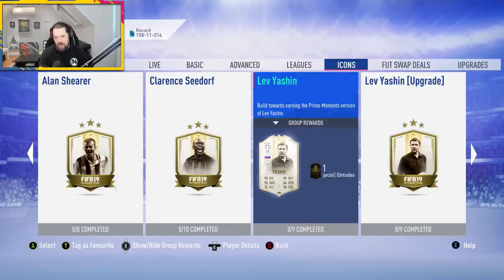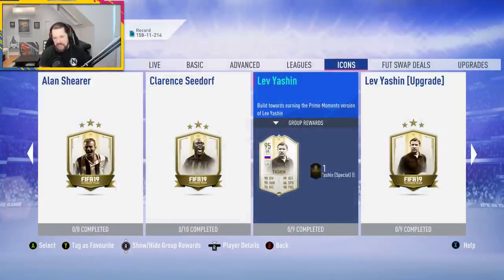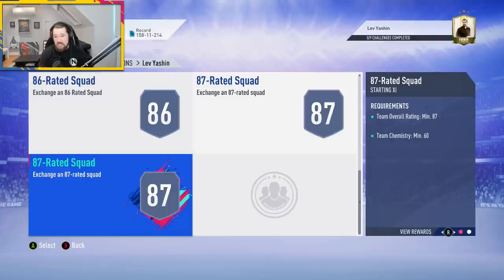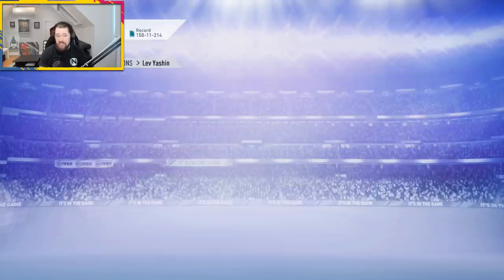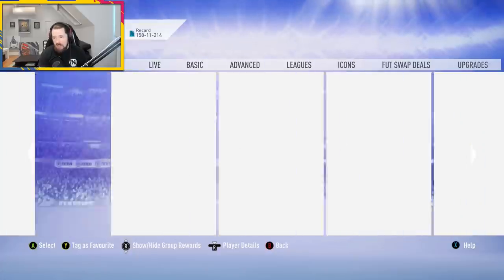Yashin is the new icon — in one sense it's like well done EA, you finally released a really high-rated icon; in another sense, it's a goalkeeper. Yashin is amazing: 98 diving, 99 reflexes, 98 positioning, 90 handling. It's a good goalkeeper. Only two informs needed for Yashin — that's not terrible for a 95-rated Prime Icon Moments. I think we're looking at well under a million coins for Yashin.